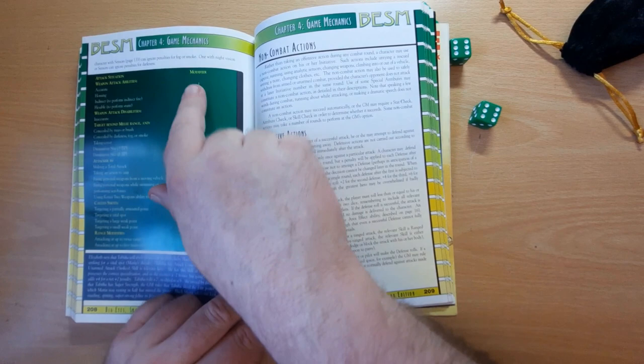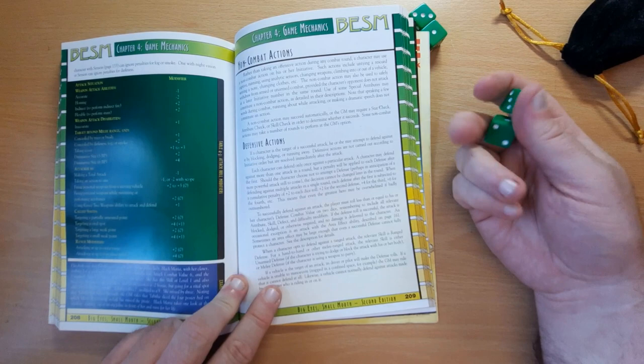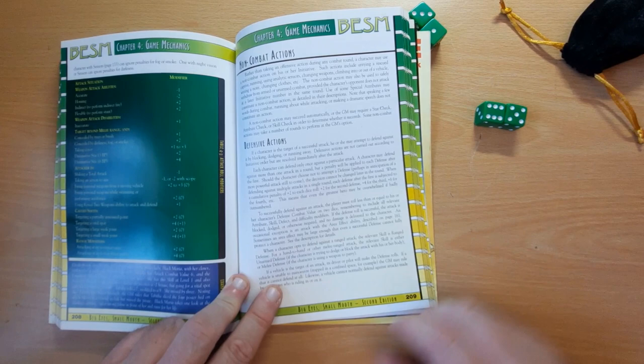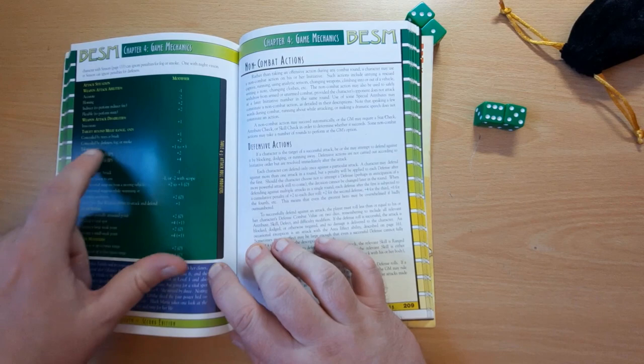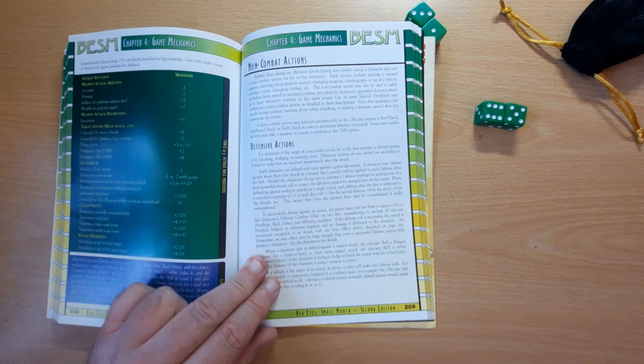For combat, if we flip to page 208 we can see there are various modifiers to attacks — otherwise it's just an ordinary skill roll. You're attempting to roll under your combat skill; in the dwarf's case that's 6 with 2d6. We rolled an 11, so unless we get a lot of modifiers we're not going to succeed. Various modifiers include: if your weapon is accurate it's minus 1, if it's homing it's minus 2 to the dice roll, if it's indirect it's plus 2, if it's inaccurate it's plus 1, and so on and so forth.